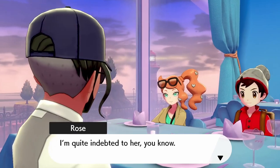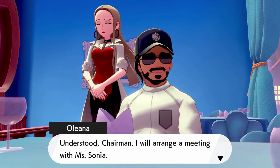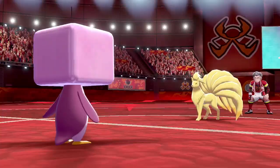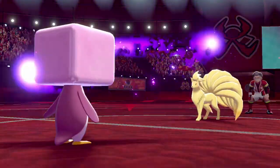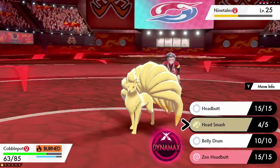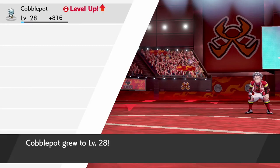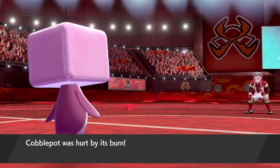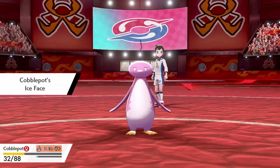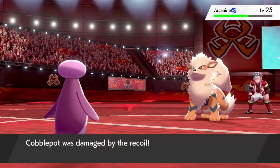After being promised some Shrimp Fried Rice and not actually getting any, Ice Cube and I make our way back to Motostoke to take on Kabu — and I'm still waiting on that Shrimp Fried Rice. I was 99% sure I'd lose this battle, but I wanted to see what I was working with. His level 25 Ninetales uses Will-O-Wisp, cutting my attack stat in half. I go for Head Smash instead of Belly Drum and take down Ninetales, but his Arcanine has Intimidate, lowering my attack further. It uses Bite, breaks my Ice Face, flinches me, and after recoil damage from Head Smash, a Flame Wheel finishes me off.